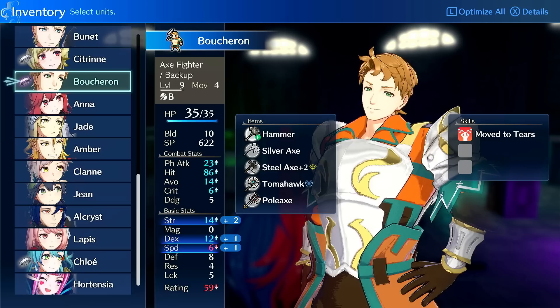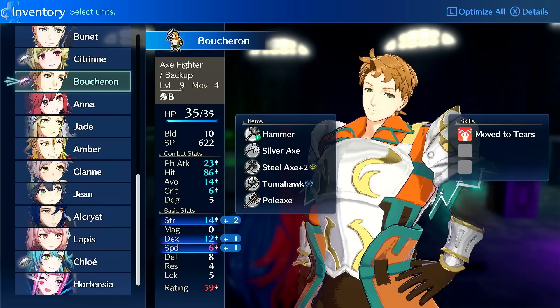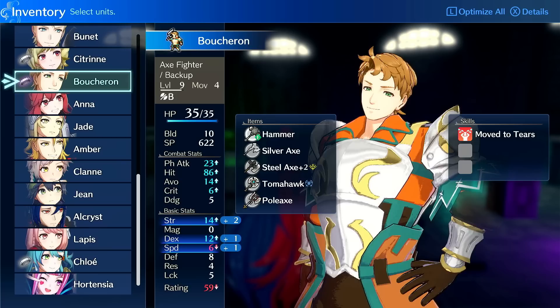So let's talk about his growths. He has 85% health growth at base, 20% strength, 50% dex, 45% speed, 35% defense, 20% res, 15% luck, and an insane 20% build. He has the highest default build growth in the game. In fixed mode, that's two points of build per 10 level ups, which is actually pretty good.